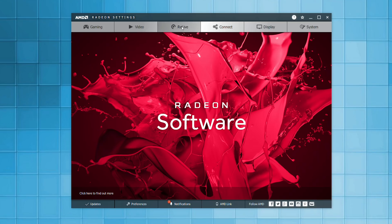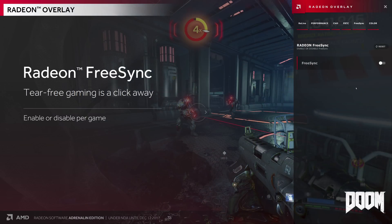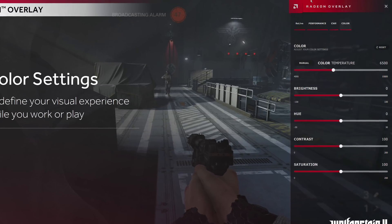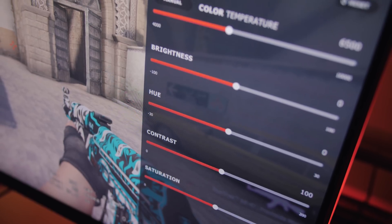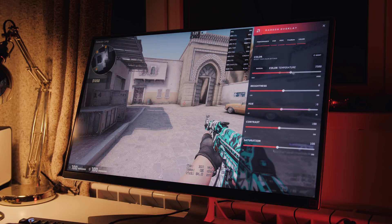Radeon Relive settings are available as an overlay too, with instant replay, record, stream, and screenshot functions. Radeon Chill is accessible as an overlay so you can turn it on and off or modify settings on the fly. FreeSync is here for complete control, and Frame Rate Target Control is available as well. One of the most important additions is the color overlay, which gives quick and painless color correction — saturation, brightness, hue — without having to quit the game.